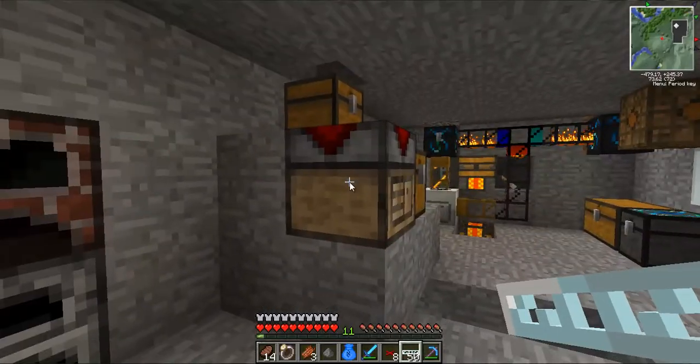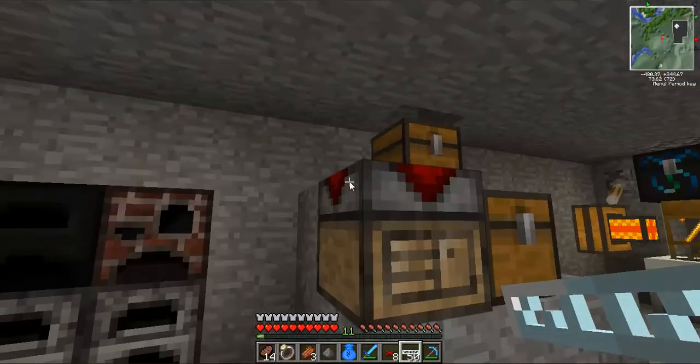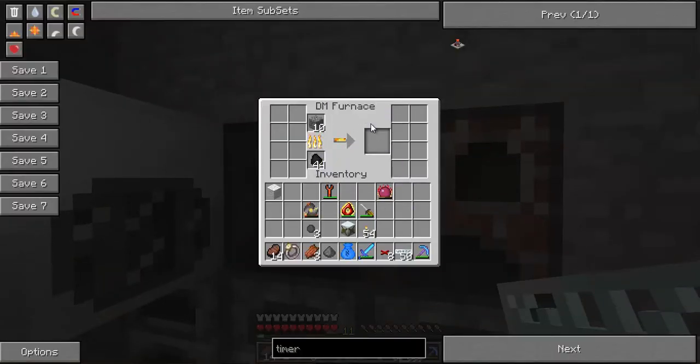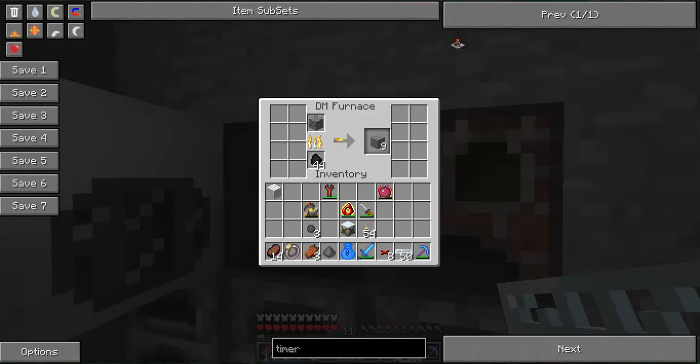This dark matter furnace just smelts really fast. I bet none of them even know it. I'm going to show them. Look, it's made out of dark matter, which is the stuff space is made out of. Look how fast it smelts — it's amazing.